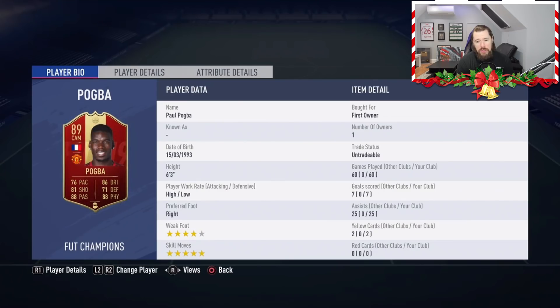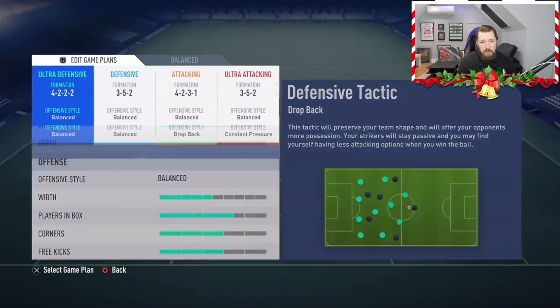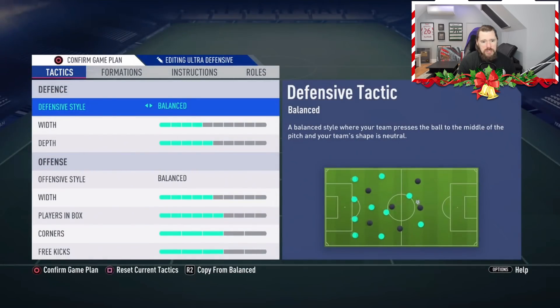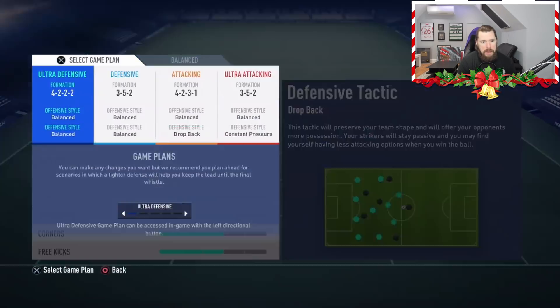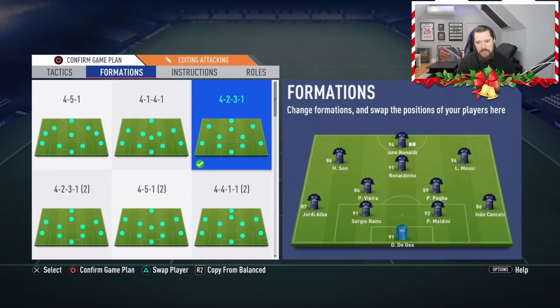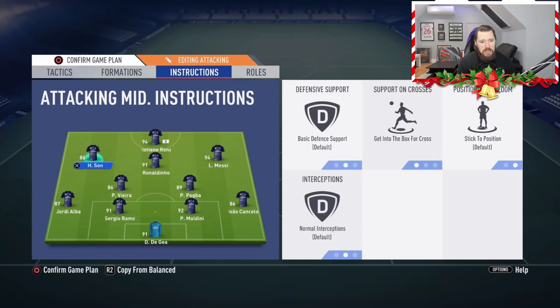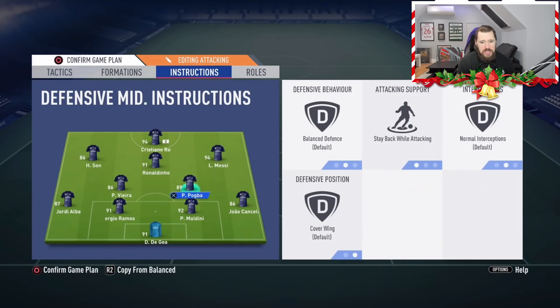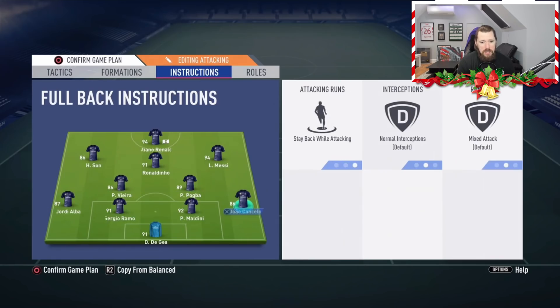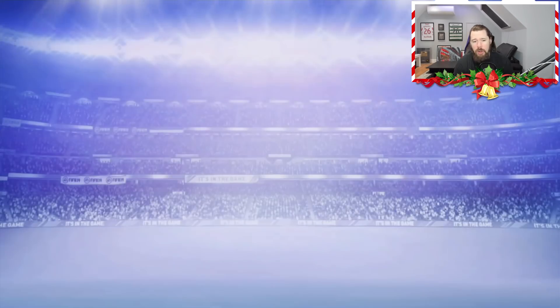I'll have a look at his tactics and then ask if he wants them in the video. He plays drop-back, balanced on the 4-2-2-2 as the basic game plan. Next game plan is a 3-5-2, and I guess he starts in a 4-2-3-1 — drop-back and balanced, pretty much the same across the board. So it's Vieira, Pogba, Messi, Ronaldinho, Son, and Ronaldo up front. Instructions: get in behind, stay on the edge of the box for crosses, get into the box for crosses. Stay back while attacking for both, and the full-backs also set to stay back while attacking — really interesting. Definitely something I might look at for myself.